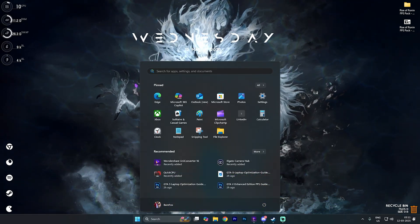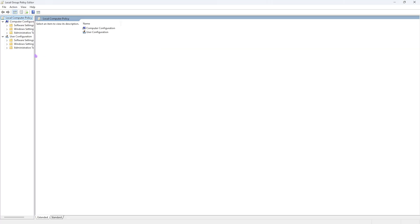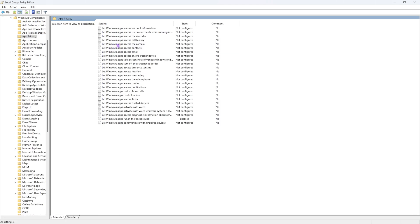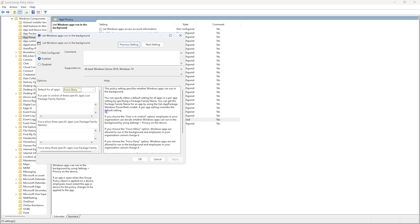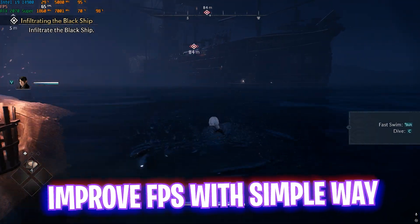The next step is disabling all background applications. Search for Local Group Policy Editor to open Edit Group Policy. Note: this step is only available for Windows Pro users. Head to Computer Configuration > Administrative Templates > Windows Components > App Privacy, find 'Let Windows apps run in the background,' double-click it, set the policy to Enabled, set the default for all applications to Force Deny, then click OK.